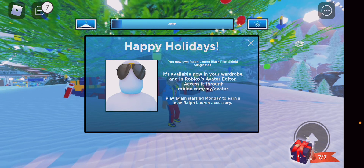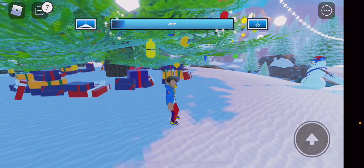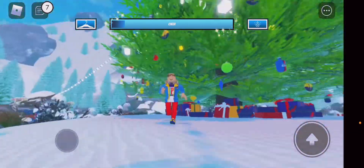You have found the Ralph Lauren black pilot shield glasses! They will now be in your wardrobe, and you can access it through roblox.com/my/avatar. Play again starting Monday — so next Monday this will be an item again. Yay!